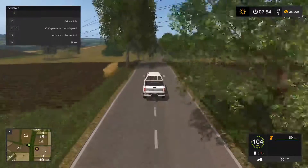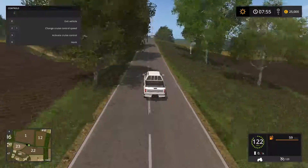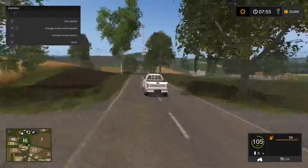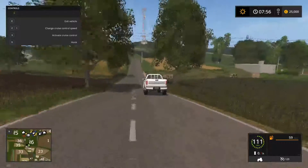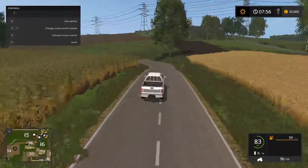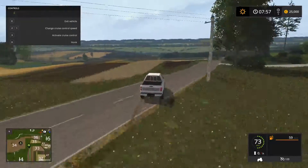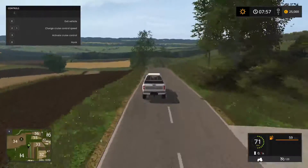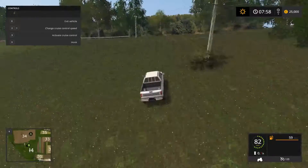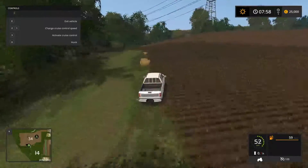It makes me cringe every time I see those. There are plenty of tree mods you can use to give variance — especially when you put in the kind of detail you've put into a map like this, to then leave it as a flat plane texture, I just do not understand. But look at these pastures and fields — they are beautiful. They're not smooth, it's good rough terrain with mixed trails through them.